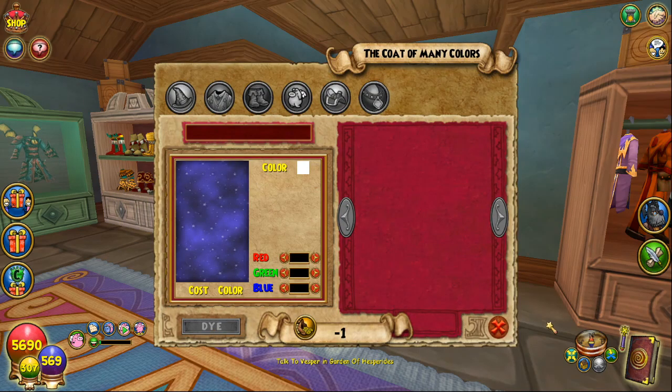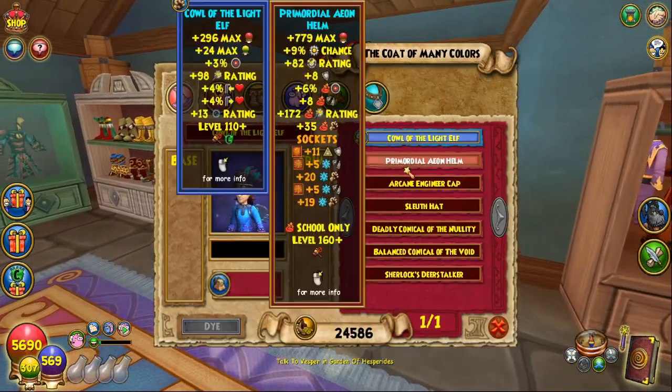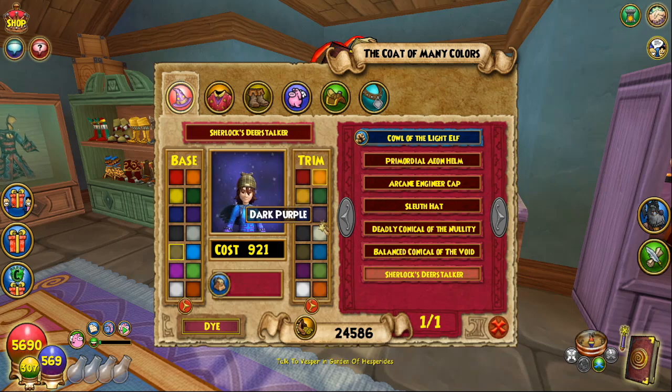As you can tell, this is not the regular Dye Shop. The regular Dye Shop is where you can click on gear, and then some pieces you can choose the colors on them — a very limited amount of colors. It's pretty bad, actually terrible. This is very bare-bones and it sucks.